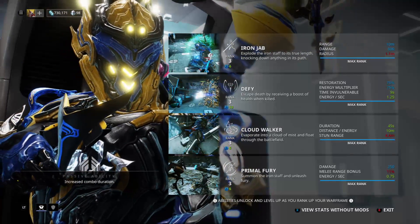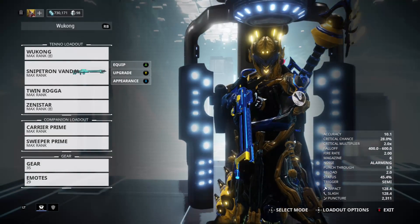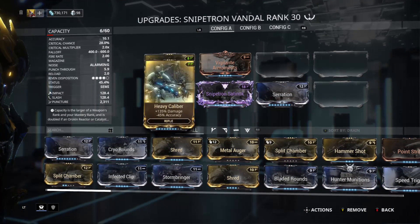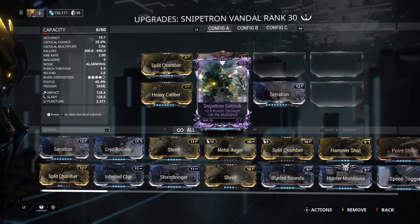For weapons, I use the Snipetron Vandal, however this weapon is not finished — I'm probably going to need about three more forma because of the riven, and I'm also working on the riven trying to get something better. Punch through on the shot is pretty good but I want to see if I can get something great.